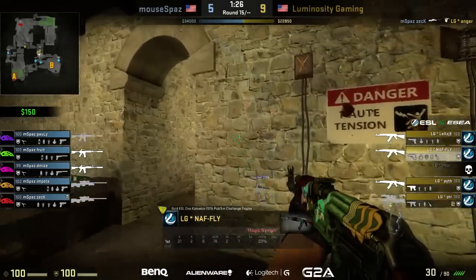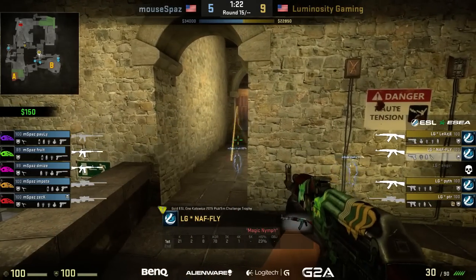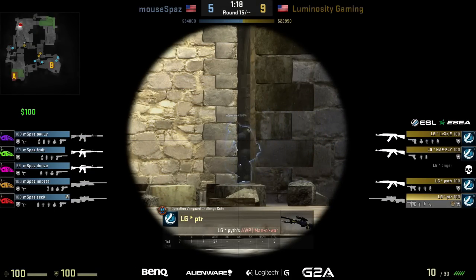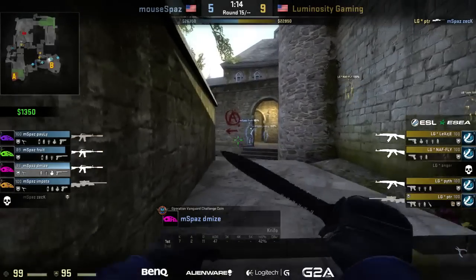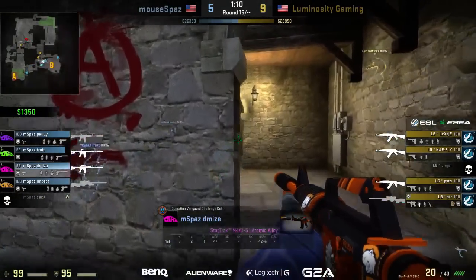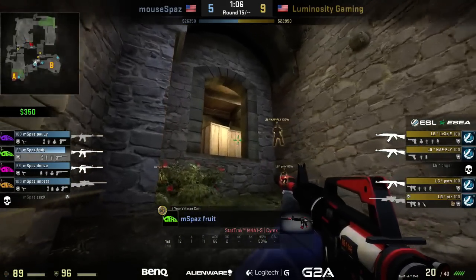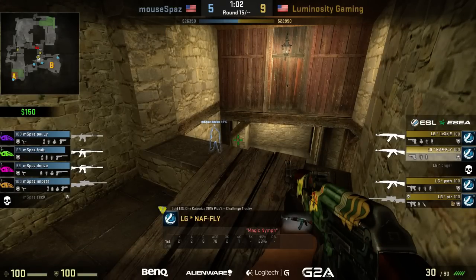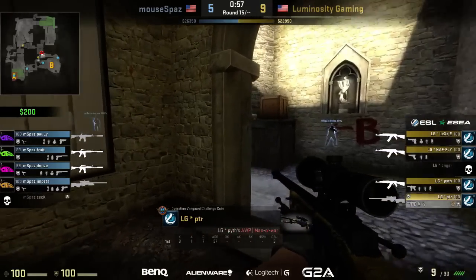Zack once again gives his team an advantage — takes one out over towards long A. No move from Luminosity to cut him off; they let him re-peak and peter equalizes it. Nice patience from peter. Zack overextends a little too much — trying to make a play when it didn't really need to be made. Last round he got the pick and fell back, which worked beautifully. This round he goes for the re-peek and gives that one up. Look how spread out the defense is — basically one, one, one, and one across the map.